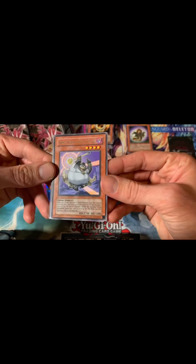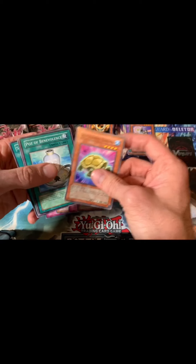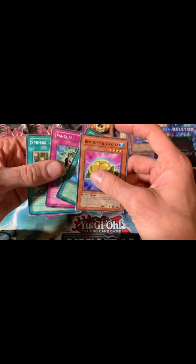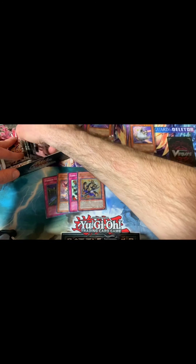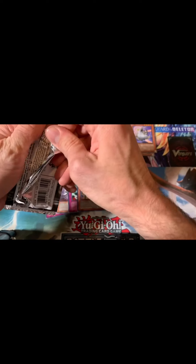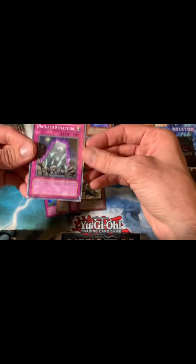Jinn Curse Enchanter of Rituals for the Jinns and the ritual decks. So we got a few more packs on this right side here. So far we're doing pretty good — Ultimate Rare, I believe. Switch to the Black Rose, so that's an Ultimate printing of a rare. Nature's Reflection.